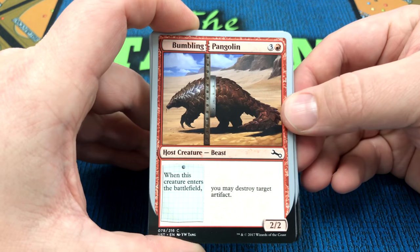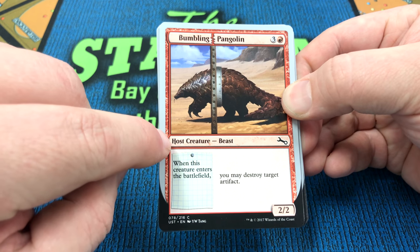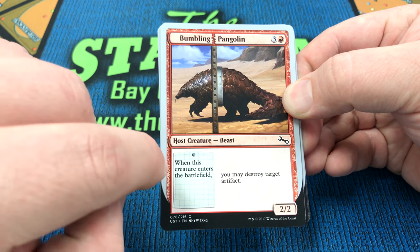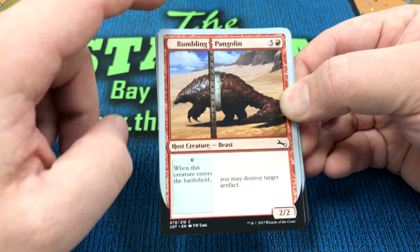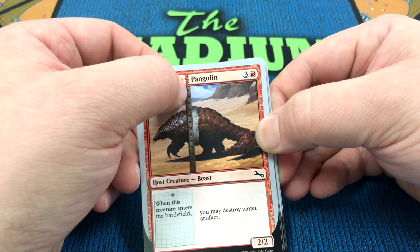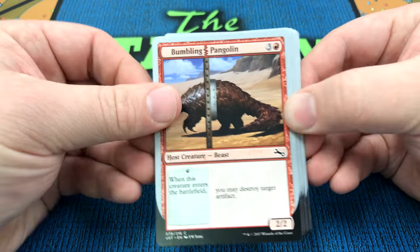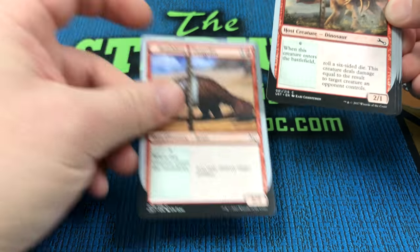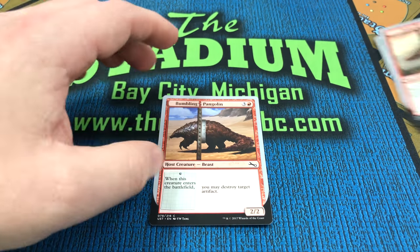There are a number of creatures in the Unstable set that have the Host Creature type, and they all have a When This Creature Enters the Battlefield ability, and they all have this line going through the middle of the card and this Ripped-in-Half nameplate. When you cast one of these, you cast it for its regular mana cost, it comes into play like a normal creature, and the when it enters the battlefield ability will trigger.